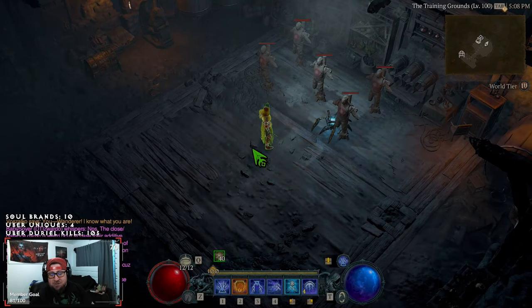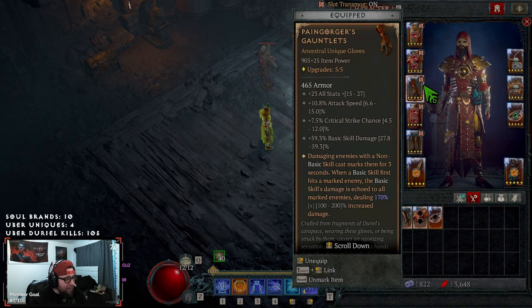What's up guys, War here, welcome back to the channel. Today I'm bringing you a very fun build: Arc Lash with the Pain Gorger's Gauntlets on the Sorceress in Diablo 4 Season 3. We're going to go over everything — skills, paragon board, gear, all the good stuff — and I'm going to showcase it in a T100.